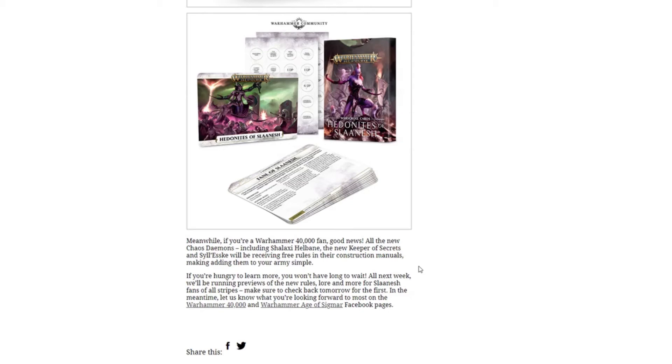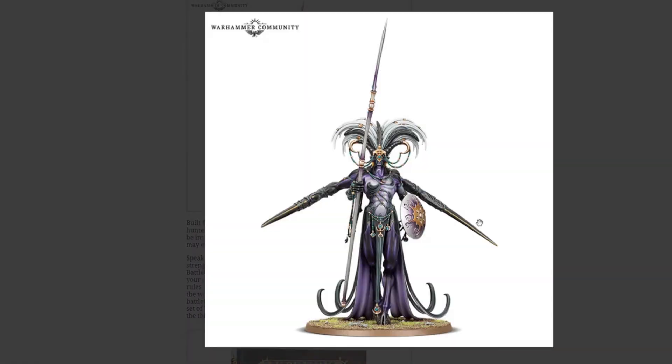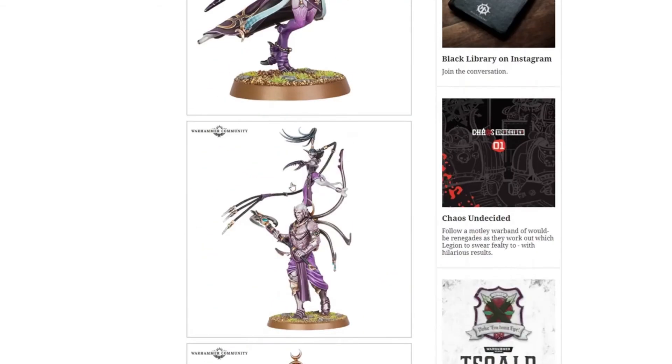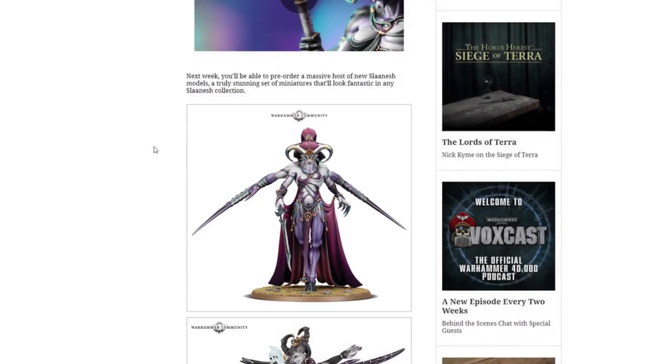Traditionally, Slaanesh has not been that competitive. You see Nurgle a lot. You see even Khorne with their charging capabilities. But Slaanesh, not as much. Even Tzeentch with the Pink Horrors are seeing quite a bit. But I'm hoping they update the rules a bit. Some of these new models — like Shalaxi and the Keeper of Secrets — I really hope they come with some good rules so you can slide them into your Chaos armies.